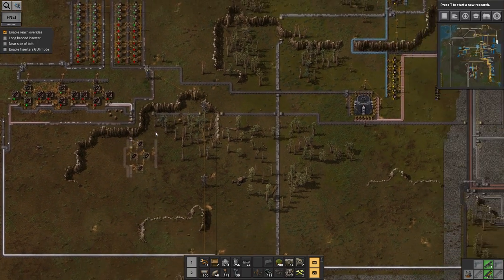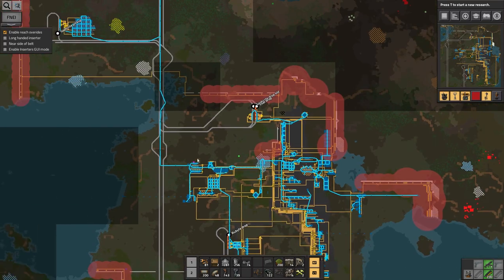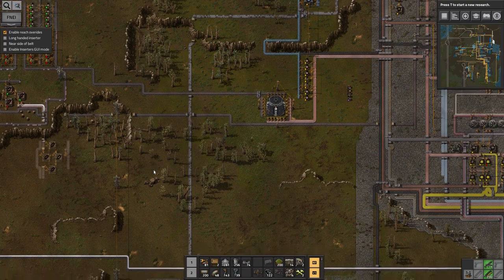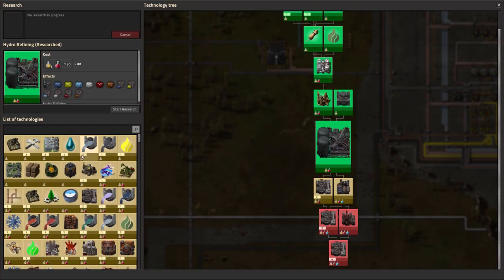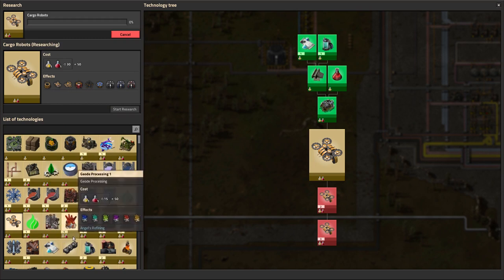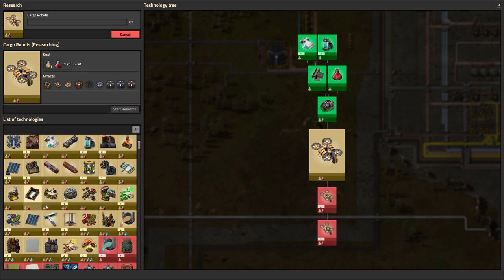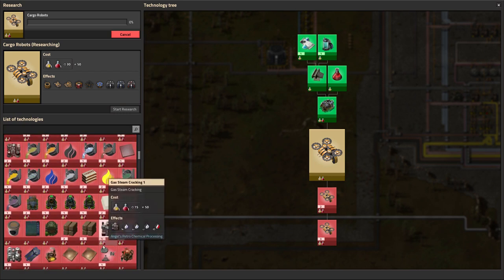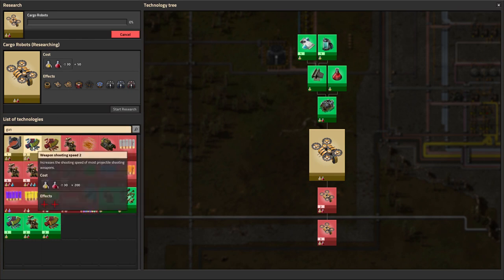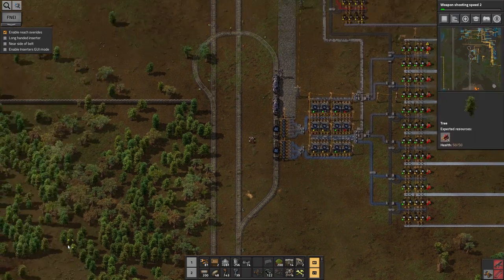I reckon I need to go get that other jiva light patch up north. The best way to do that is to drive out there with the armor piercing ammunition I've just made and start attacking that nest up top. Where's my car? Are there any other weapons I can produce? Let me research cargo robots and find out what happens. I'll get the weapon shooting speed and physical projectile damage research — those are probably worth having.